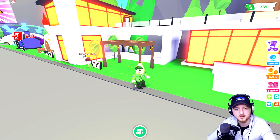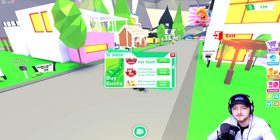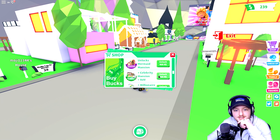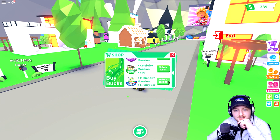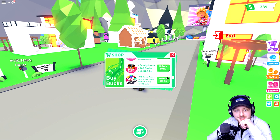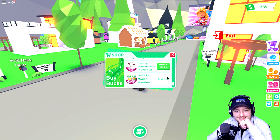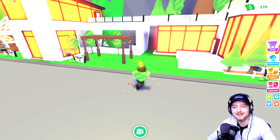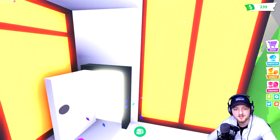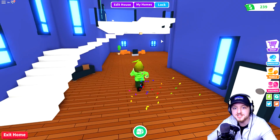Wait, why does it look like my house and this dude's house are joined? So are there other different types of houses? Mermaid mansion, celebrity mansion, a millionaire's mansion - I should have bought that one! Should I get the millionaire's mansion? I think that might be it - it looks so cool. Is it still green inside? Whoa, it's huge!